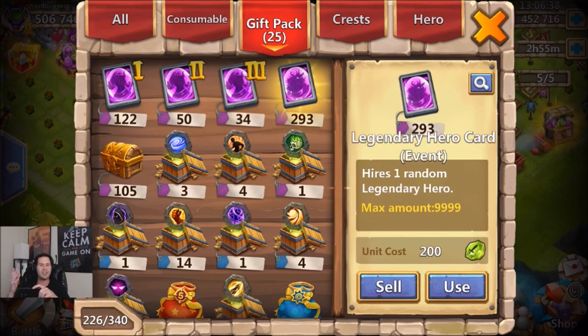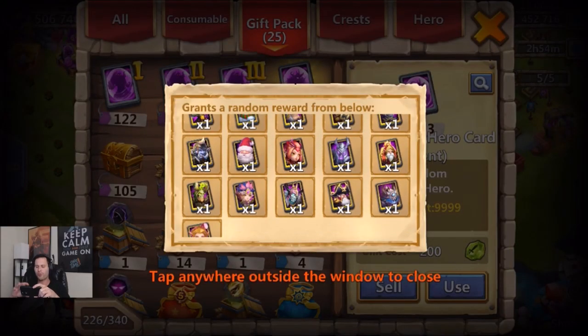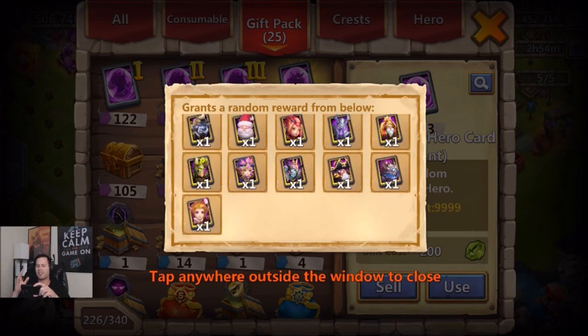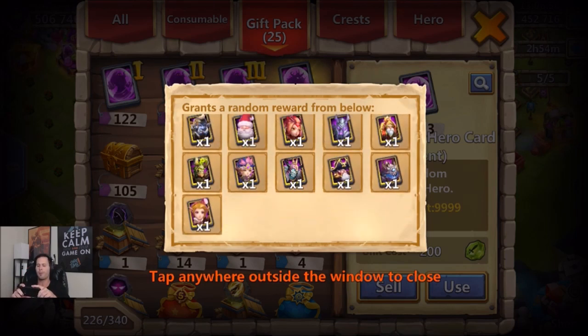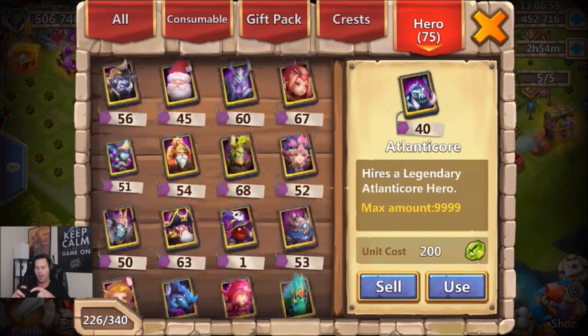We'll start with the legendary event hero card - the easiest one to get. Most free-to-play players have pretty much all of these heroes except Skull Knight, Dread Drake, and Gullum. So that's really what you're searching for when opening this card. I wanted to keep track of exactly how many of each I got.